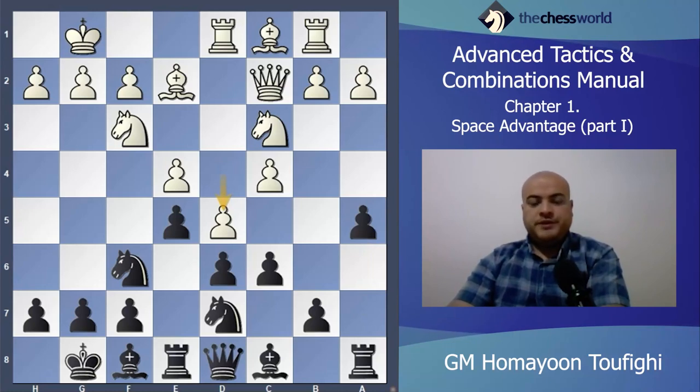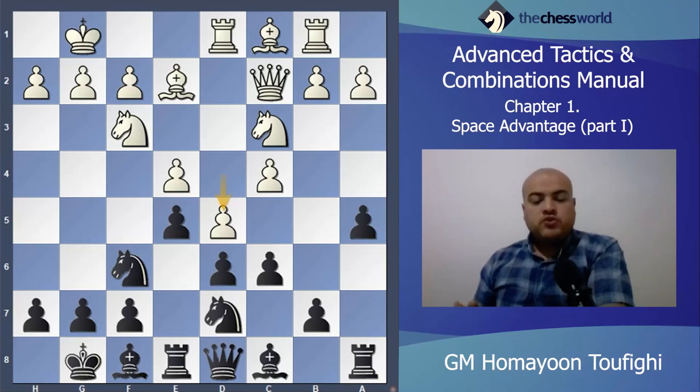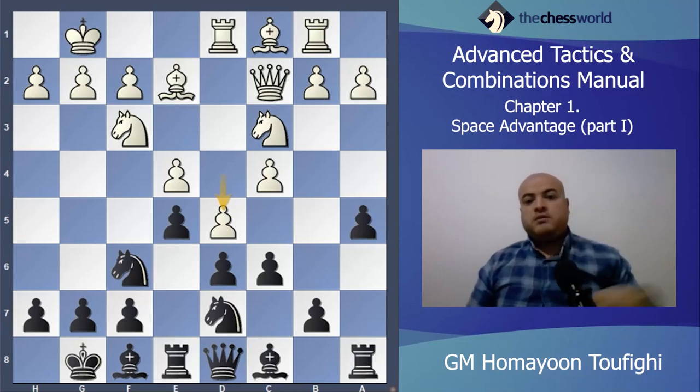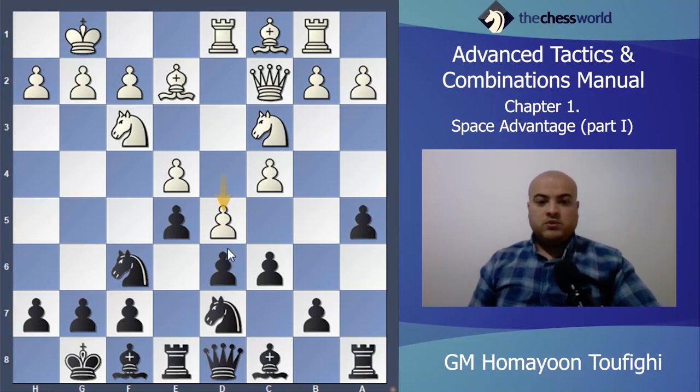Here is a very important moment in this game because Black has to choose his plan for the middlegame. After White closes the center with d5, Black has to play on the king or queen side. White has good space on the queenside, so Black has to play a counterattack — f5 — to gain space on the kingside, activate pieces there, and then choose the tactical plan.